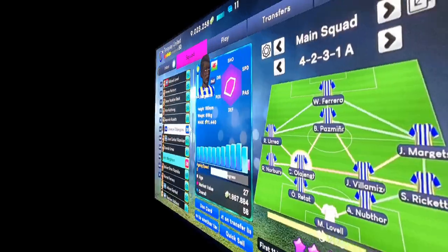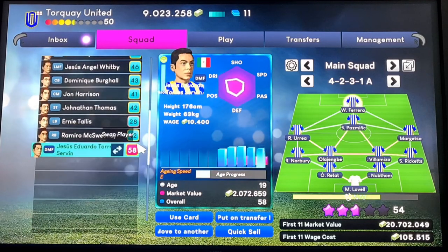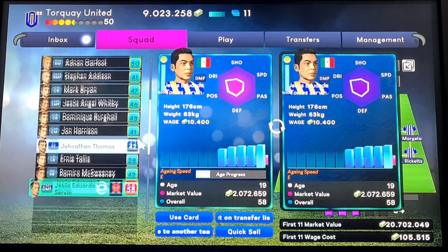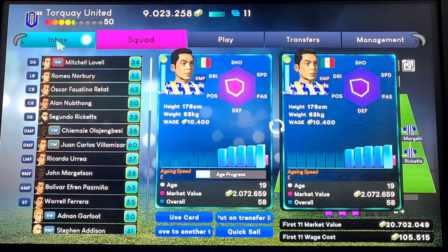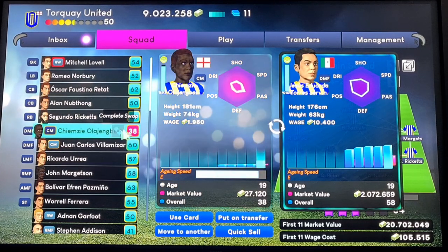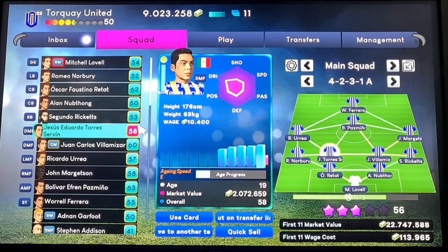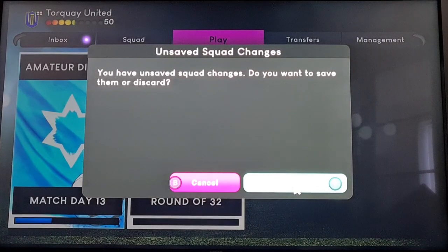On the team screen, you can develop your players by getting cards, which you receive after every game — little card packs effectively. You can apply those cards to your players to help develop them, and they will naturally develop as they age. You can change their position and do all sorts of things. You've also got the chemistry of the team on the right, which is a little bit like FIFA and Pro Evolution Soccer.